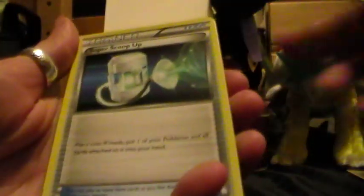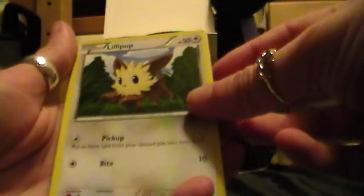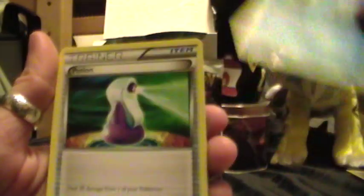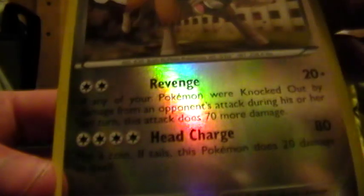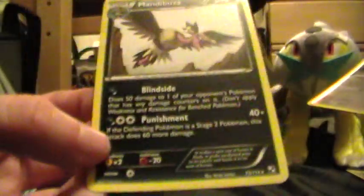Alright, so we have an Energy Switch, a Super Scoop Up, a Dewott, a Lillipup, Petilil, Blitzle, Ducklett, Potion, and the Reverse Holo Bouffalant with Revenge Smash, which everyone likes so much — it's kind of hard to look at the reflection on that. And the Rare is Mandibuzz, which is also really playable.